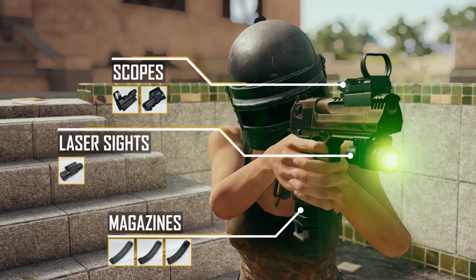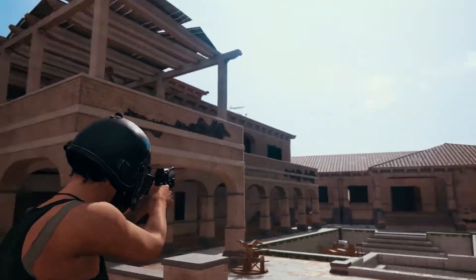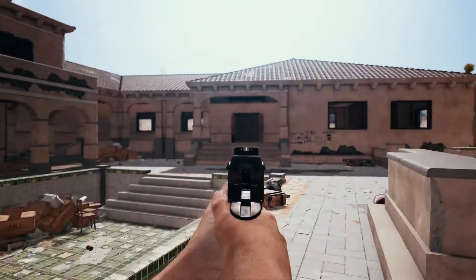Similar to other pistols, the Deagle can utilize both red dot and holographic sights, along with the laser sight to boost its hip-fire accuracy. Compared to its counterparts, this pistol boasts higher-than-average muzzle energy and velocity, as well as bullet damage.